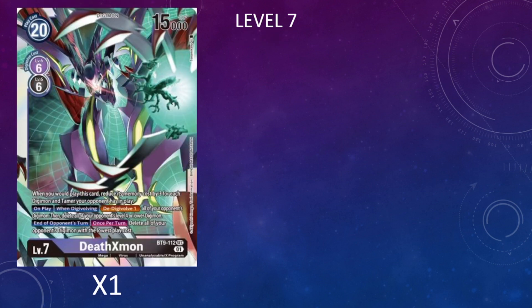For level 7s, I'm only running one copy of Death Exmon. He's mostly a tech card to counteract the opponent's go-wide strategies — whether they're playing a bunch of tamers or a bunch of Digimon — rather than something we're actively trying to digivolve into.